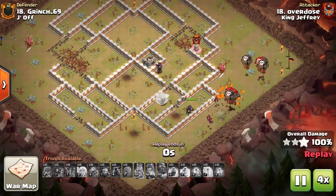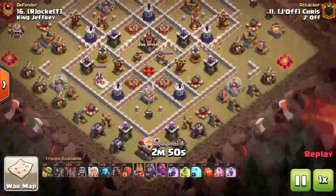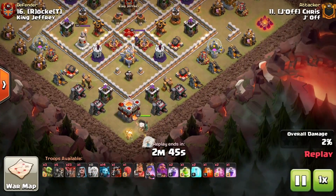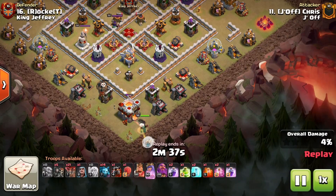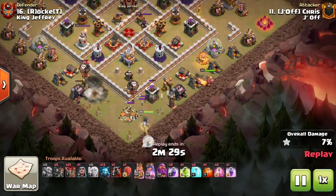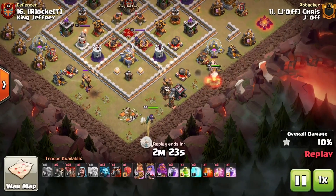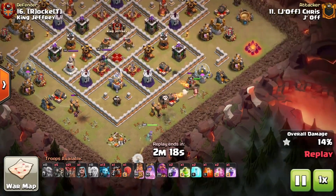This next attack is the most standard approach to the Queen Charge Laloon. We start the Queen on the corner and send out a simple funnel — corners are the easiest spot to funnel. The base is symmetrical so it doesn't really matter which way she goes, but knowing where she's going gives you a chance to funnel out in front of her. A couple of balloons go a long way to save time, since the Queen Charge Laloon can be prone to a time fail.